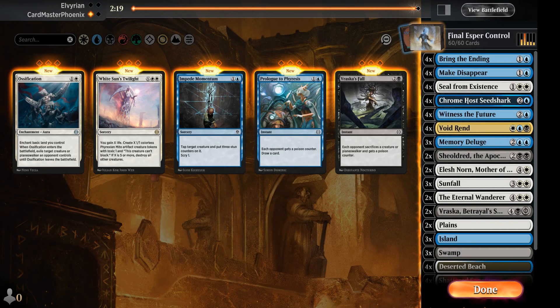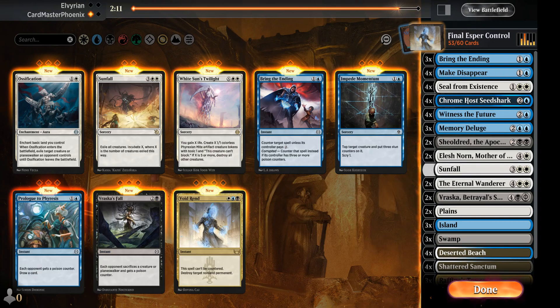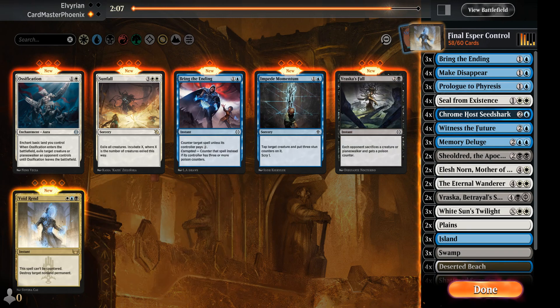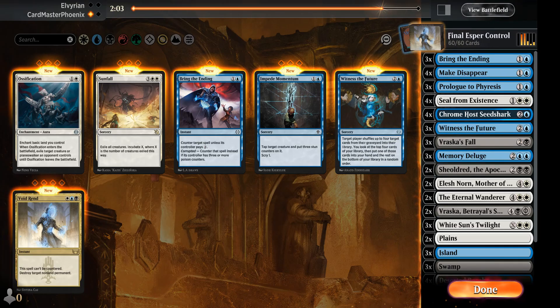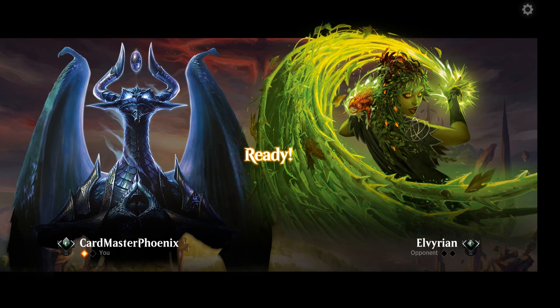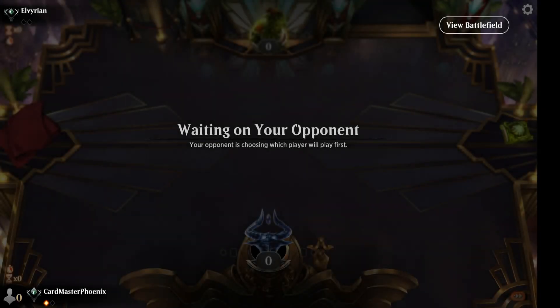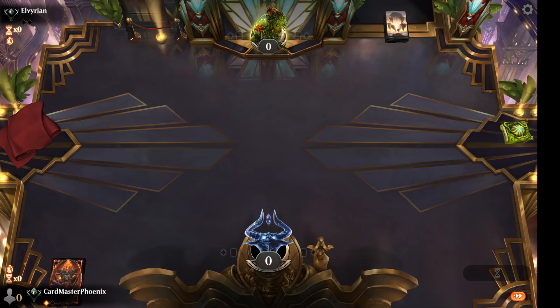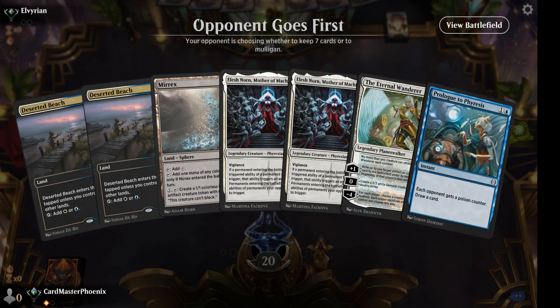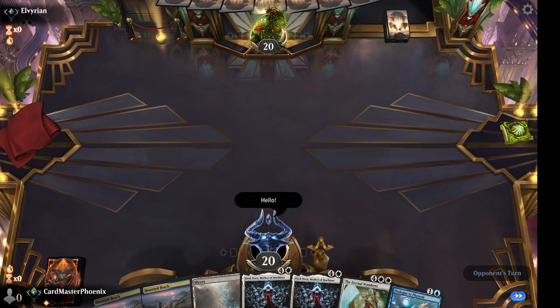Go down to Bring the Ending, go down four of one runs, go down three Sunfalls. Triple White Sun's Twilight, Triple Prologue the Phyrexia, Triple Braska's Fall. Take a Witness the Future. Okay, we're good to go. I kind of wish he wouldn't have taken our fun from us, but he was going to die anyway. Guess I don't mind seeing the writing on the wall. We'll keep this hand. I see double Elish Norn — hello, opponent. We'll have fun. Best luck in game two. Beautiful.